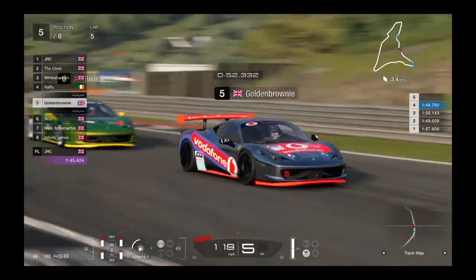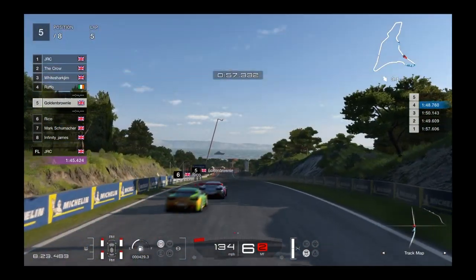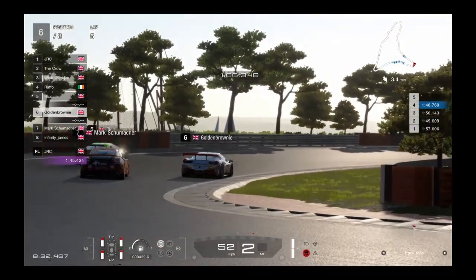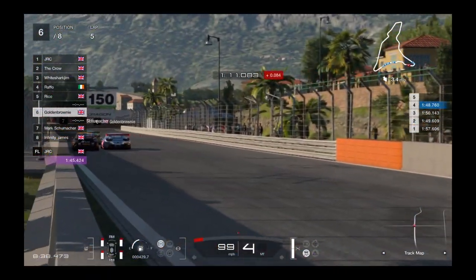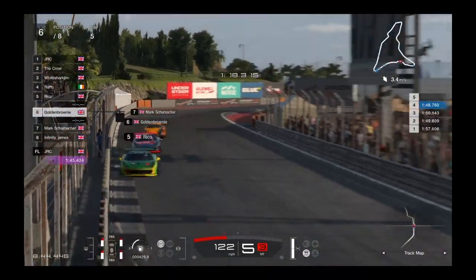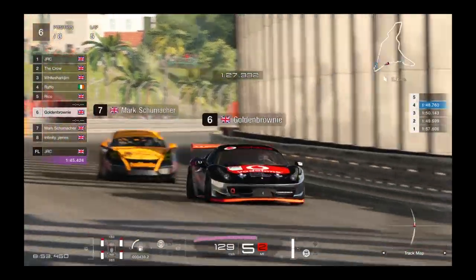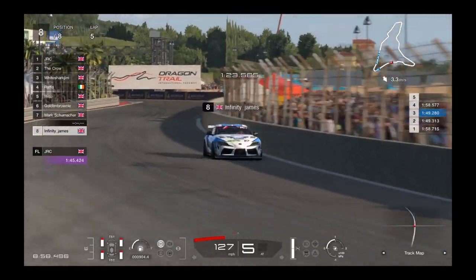Up the hill through the left turn — watch that curb, Golden Brownie, don't hop over it again. Down to the hairpin: Rico goes for an outside pass, Golden Brownie's on the inside. Rico gets the move done and they're side by side for the chicane. Golden Brownie cleverly lifts off a little — doesn't want to go side by side through there, it's dangerous. They don't clip the wall — good job! Rico gets the move done into fifth place.